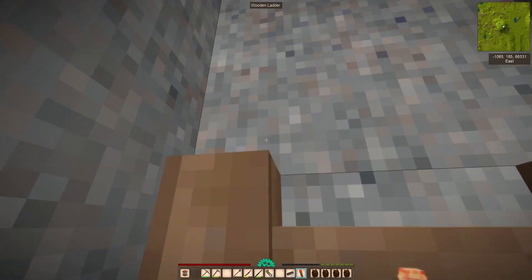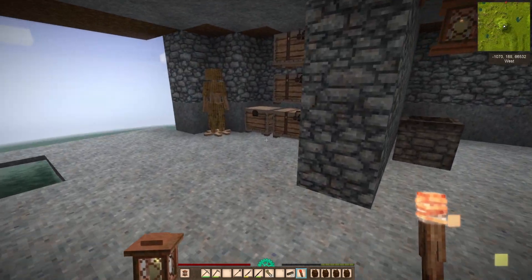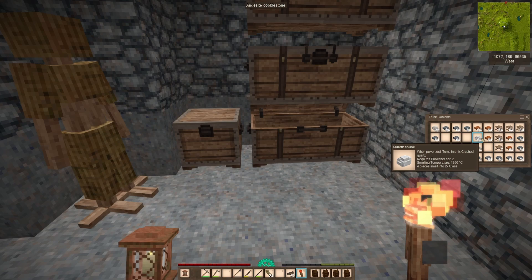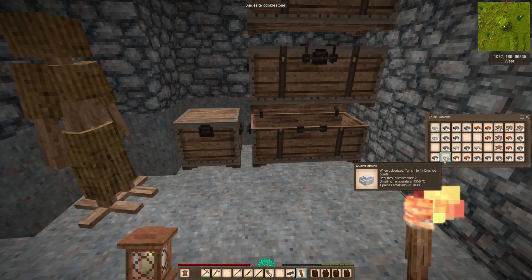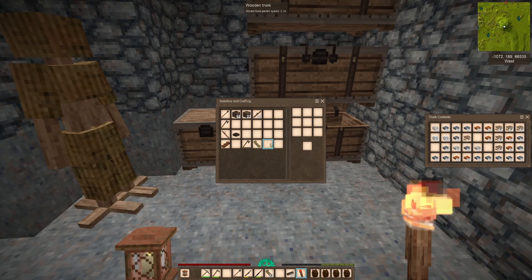We got that going so we can get glass going. I also mined quartz — quartz is everywhere. I got a stack, I got two stacks here. My inventory is a mess because I moved all the chests.